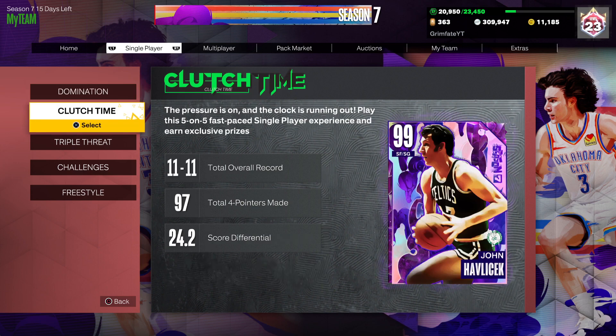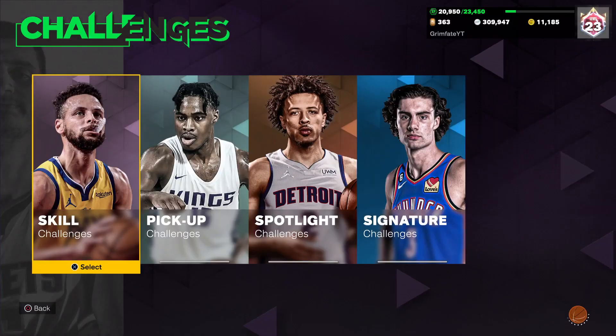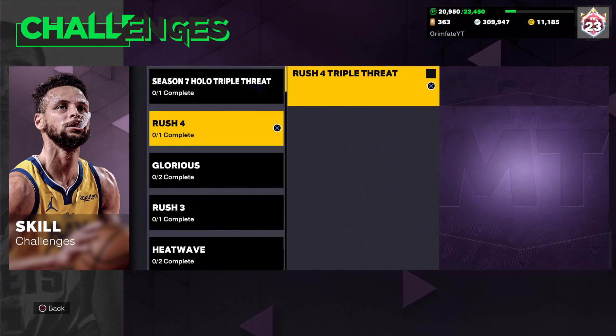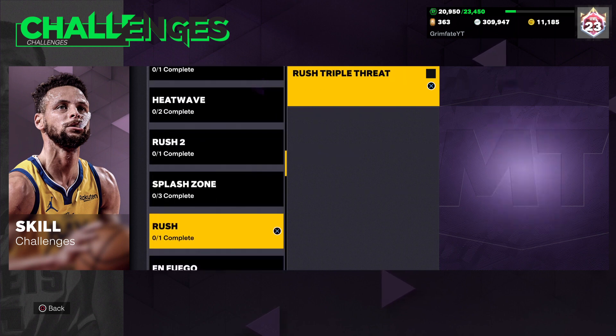Some of these methods are going to be for people that don't have a lot of MT, but really all of them work for everybody. The first method is to go to the challenges section, go to skill challenges, and do every single one of the rush sections, because they each give you 2,500 MT for a 2-minute triple threat game. You get 2,500 MT plus about 500 bonus depending on how good you play — that's 3,000 MT per game. There are 4 of them, each taking about 3 minutes, so in about 12 minutes you can make 3,000, 6,000, 9,000, 12,000 MT.